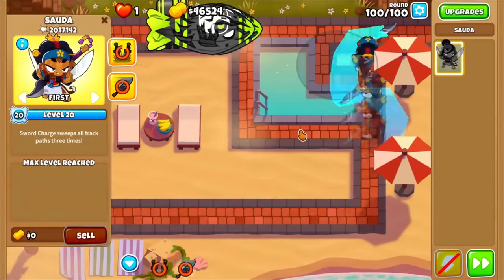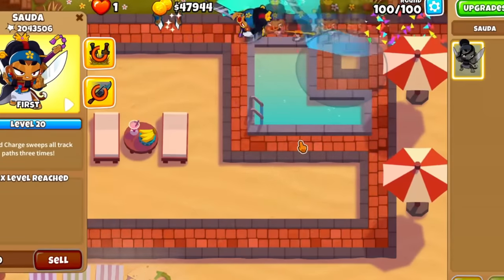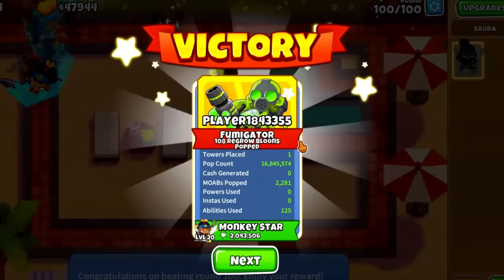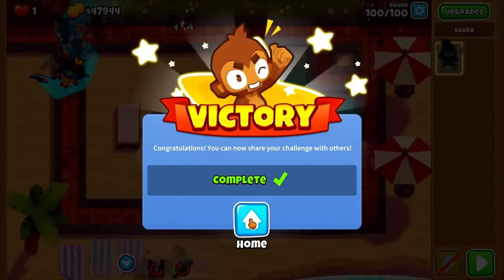And this was the last puzzle piece needed for the legendary run. 200 hours of practice over the course of 2 months, and the Sauda 1TC was finally possible. The actual run took him about 4 hours to complete in the challenge editor, and Sauda was nerfed just 2 weeks later — so great timing, 2Prude.